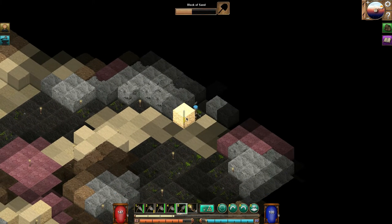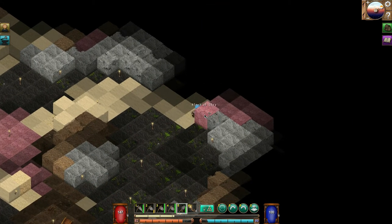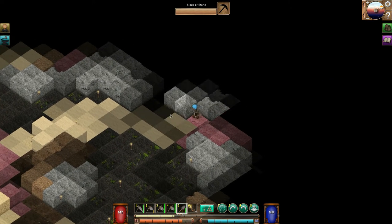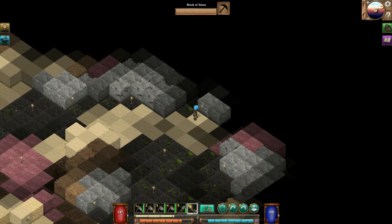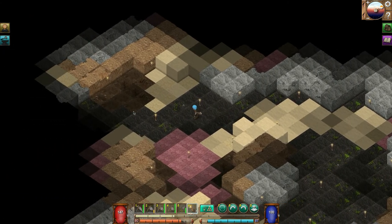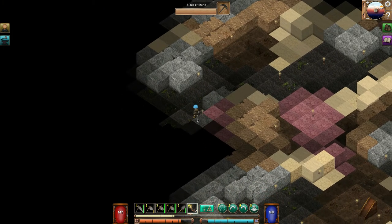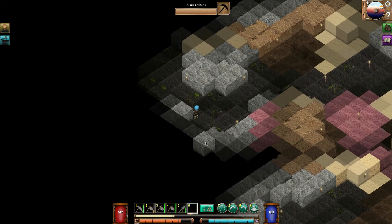Some more sand — collect that. Some clay; I'm not sure what we need the clay for so I'm just going to dig some of that up. I hope it's for something useful like pottery — we'll have to see on that. Let me put a torch here so we can see. This is an area I haven't really explored yet, so we should put torches around.